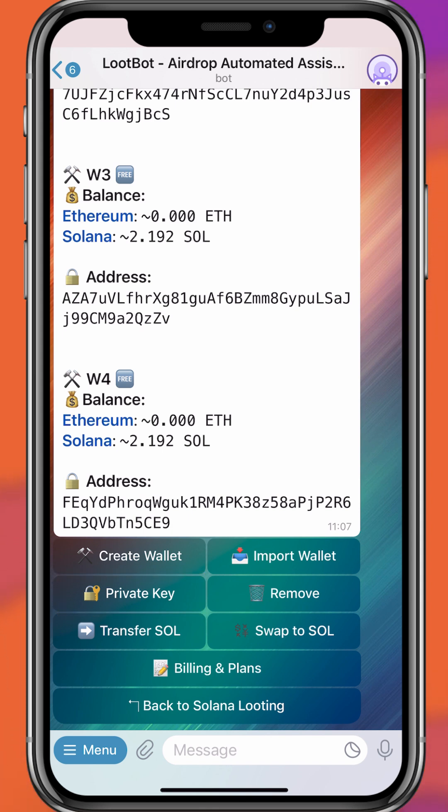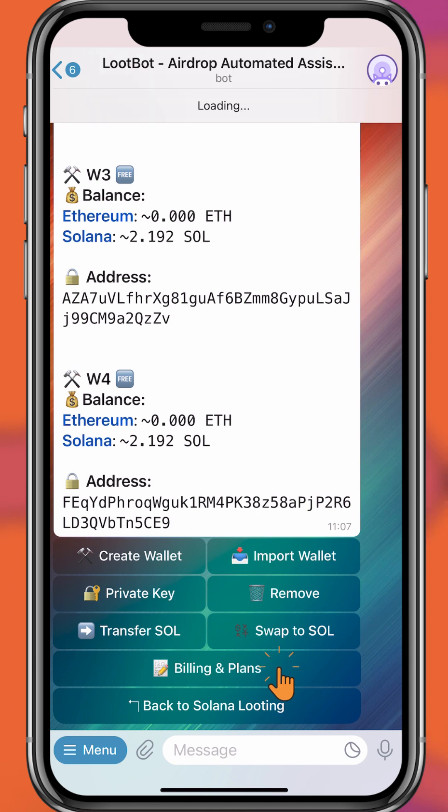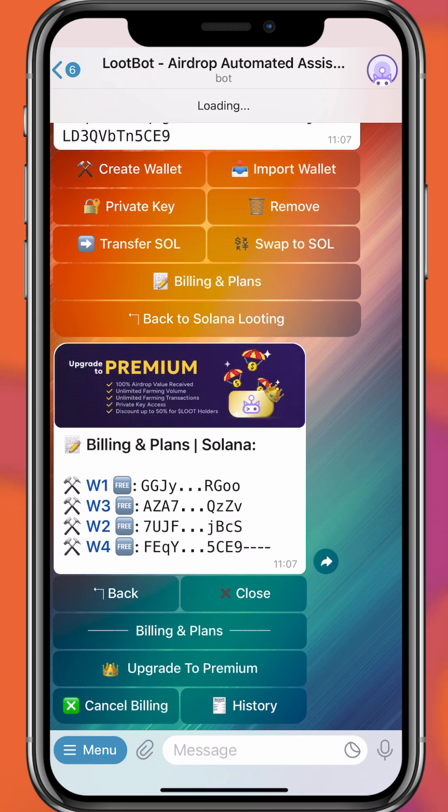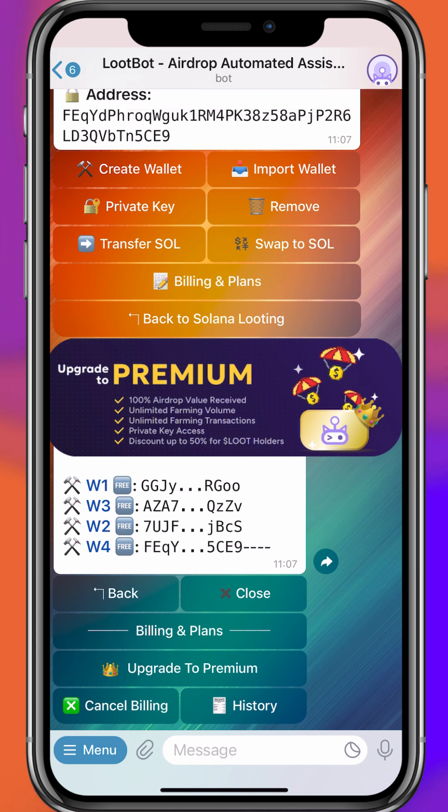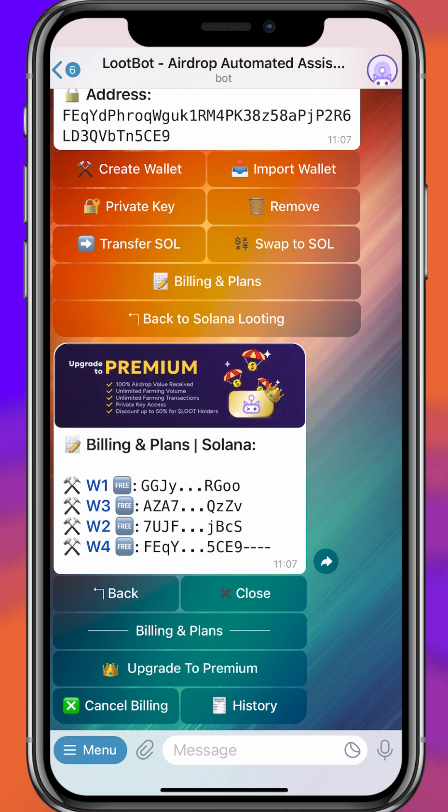They also have billing and plans. You can upgrade to premium where you get 100% of airdrop value received, unlimited farming volume, unlimited farming transactions, private key access, and discounts up to 50% for LOOT holders — LOOT is their token.